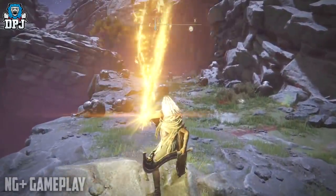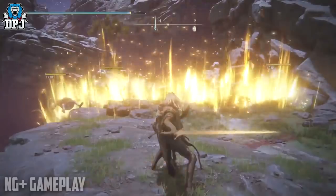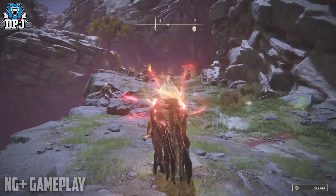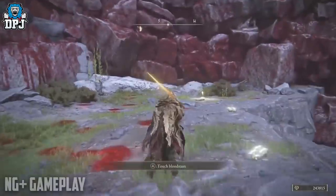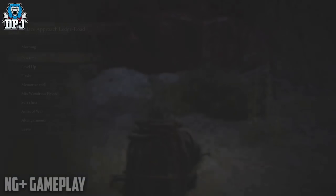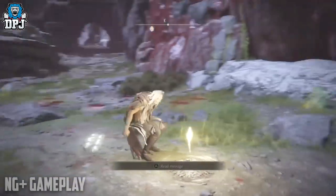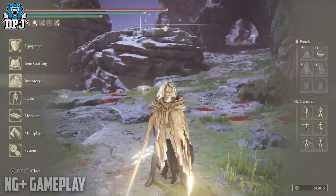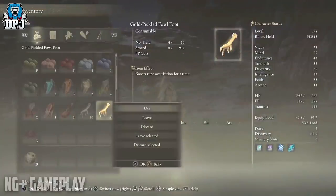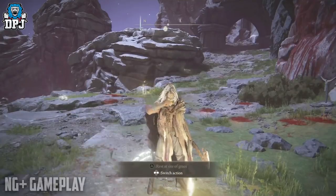Right now with the relic sword — the last boss weapon — using my Gold Pickled Fowl Foot and my Gold Scarab at this spot, I can earn literally a million runes every five minutes. That's doubled in New Game Plus — that's two million every five minutes, four million every ten minutes, basically just under 25 million every hour. That is crazy, and that's not a made-up number — that's an actual legit number you can earn here.